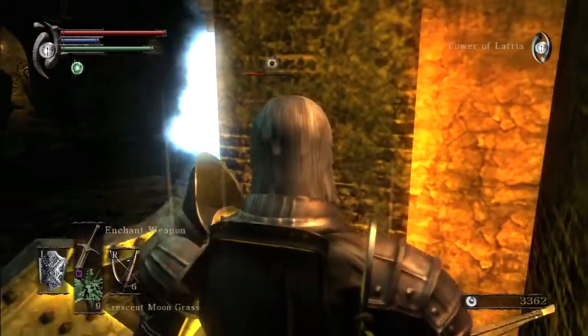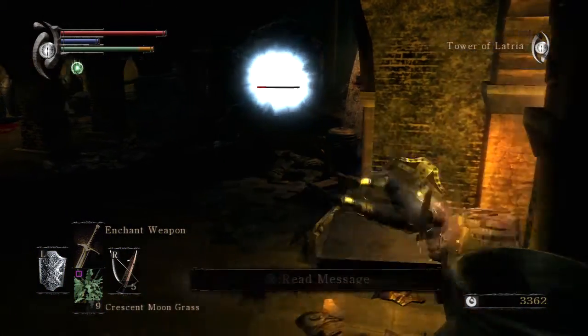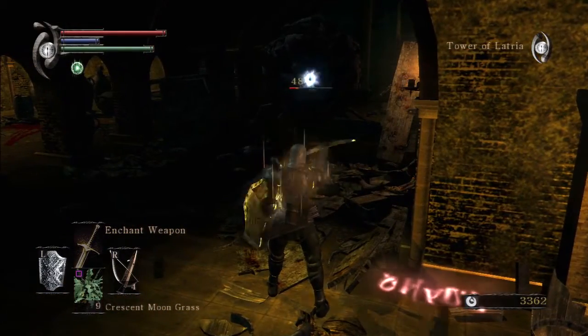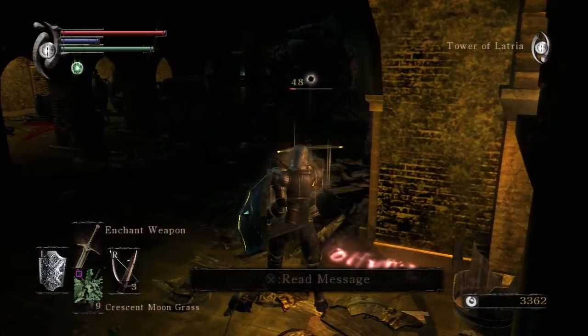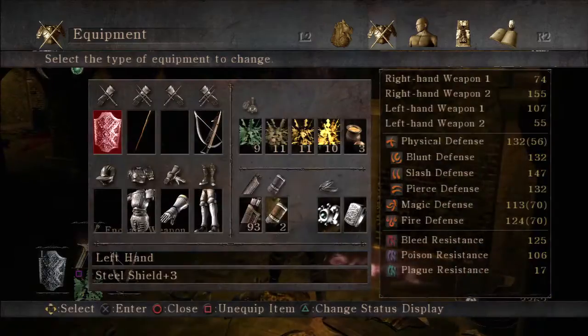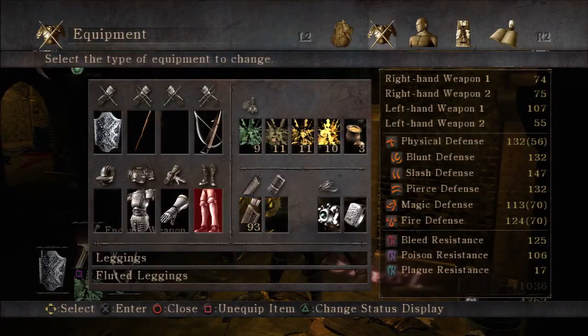You really have to time your attacks with it so that you don't get hit right in the face with a soul arrow. You can only assume what the Prisoner Horde fires — soul ray is actually the Fool's Idol's spell, so it's probably soul arrow. But once again, don't go up close and personal. It never ends well, unless you have two people.